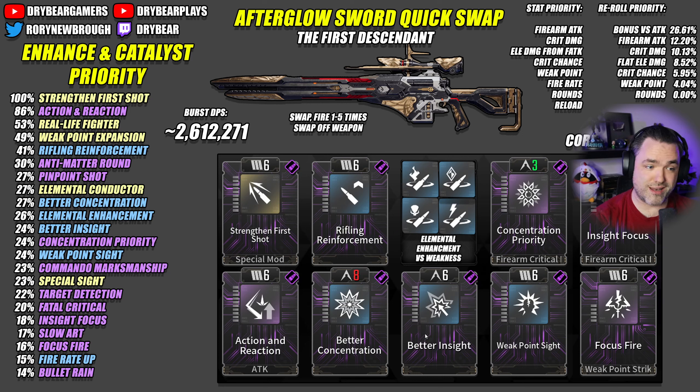Better Concentration, Better Insight, Concentration Priority, Insight Focus, and Focus Fire all deal with the really high crit chance and crit damage base we have on this weapon. Because the crit is so high, we're going to run more than one crit chance option. I know some people think Edging Shot is a great choice — it's really not. In almost every situation, Edging Shot is a big loss in DPS. However, in a case like this with a really high crit rate and without including descendant buffs, you actually do get some DPS increase — just nowhere near as good as the other options available.